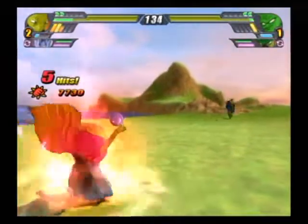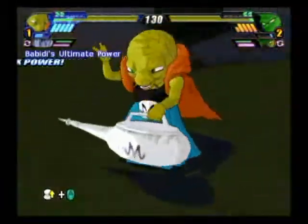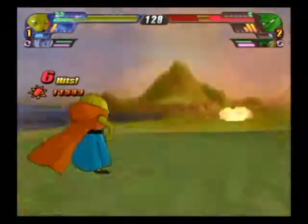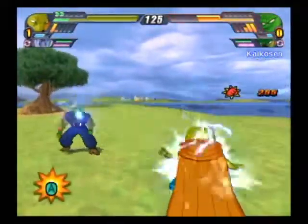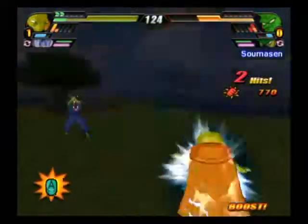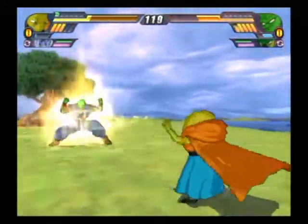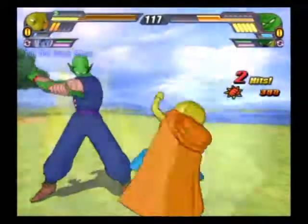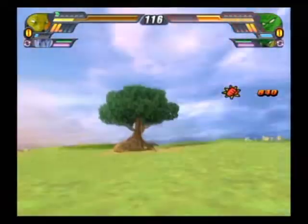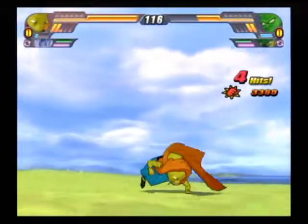What is your ultimate power, Bobbidi? It's not a Beam Clash — I'm just going to completely crush him. What is the Pui Pui skill? Z and Y simply. I need a little more energy. Oh my god, he's actually switching out to Cell. Sure, Bobbidi can go toe-to-toe with Cell — I'm positive of this.